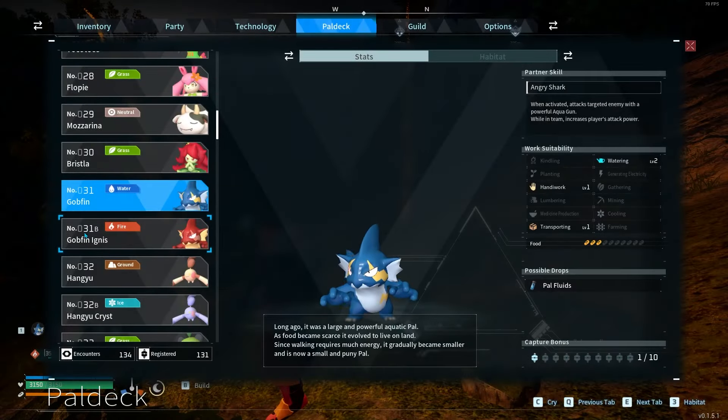Hey guys, today we're going to be looking at number 31 and 31B, also known as Gobfin and Gobfin Ignis. Gobfin is water type and Gobfin Ignis is fire type.